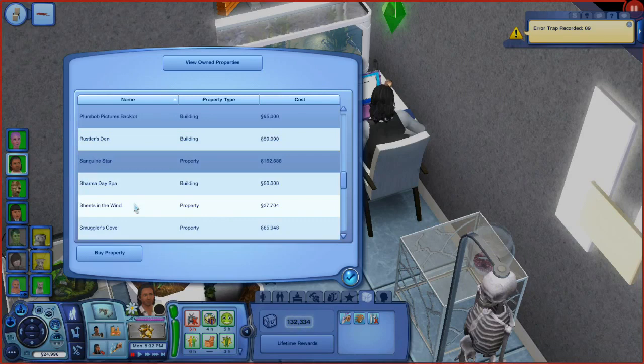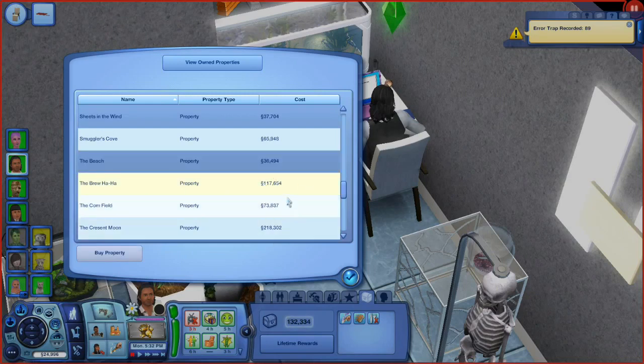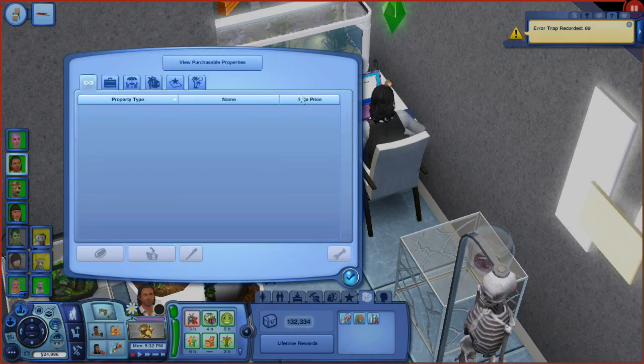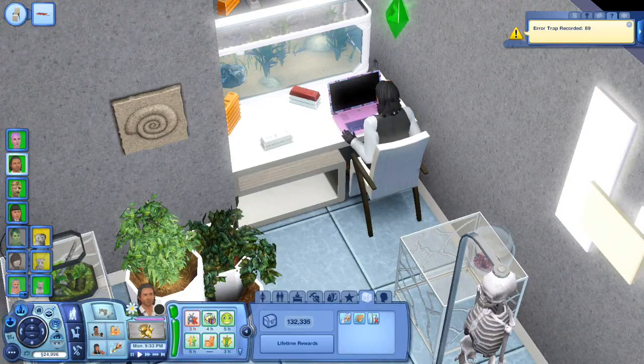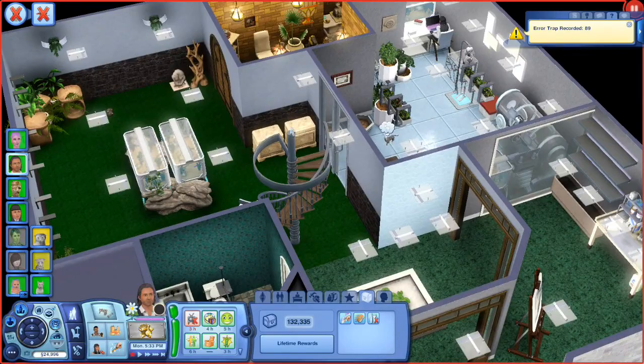There's the laundry mat, which is really awesome, and the Brouhaha — that's what we're going for. It would be a property, and we can buy it through the computer. We need one hundred and seventeen thousand dollars to do it, so that's not going to happen right now. But at least now I know how to do it.